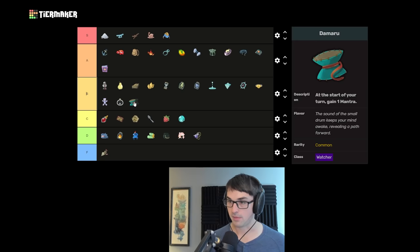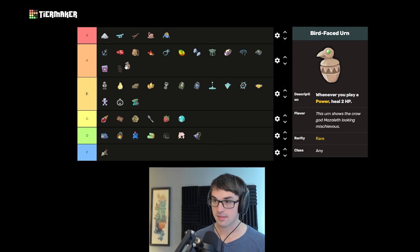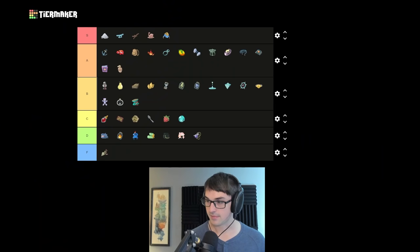Damaru on Watcher gives one mantra per turn — it supports Divinity builds really well, but you're not always speccing into Divinity. Once you have Damaru, you should definitely pick up the first mantra card you see. Bird-Faced Urn is a very excellent source of healing — I'm putting it up in A with Burning Blood. It can be an absolutely massive amount of sustain in any deck with a decent power count, particularly on Defect combined with Creative AI. Frozen Egg guarantees upgraded powers — about a B. Not always guaranteed use, but upgraded powers are extremely good.